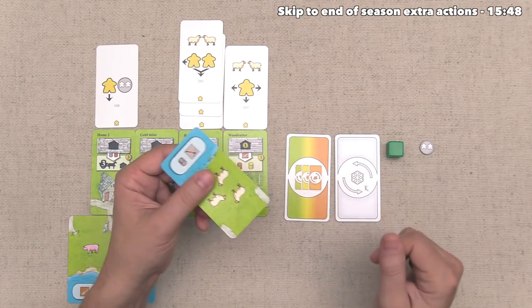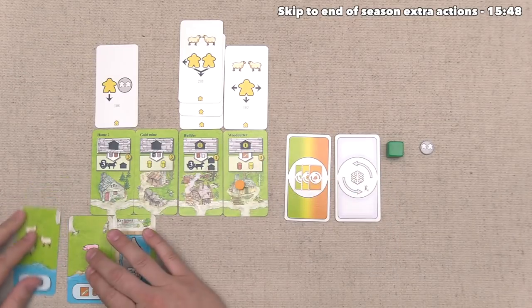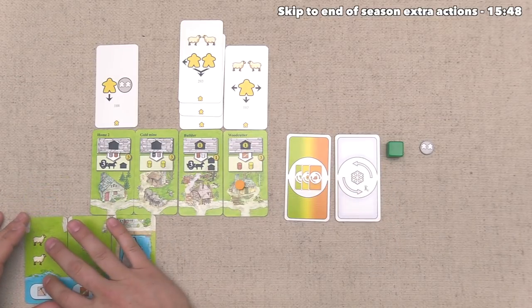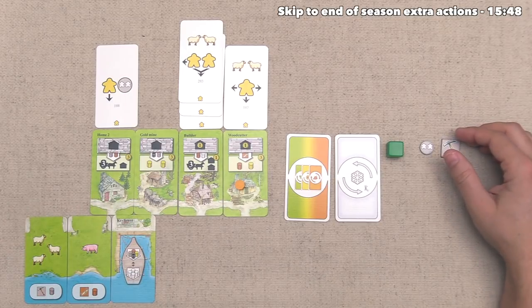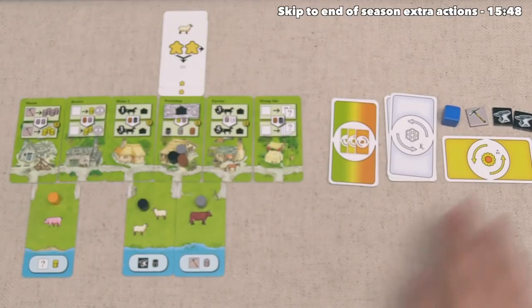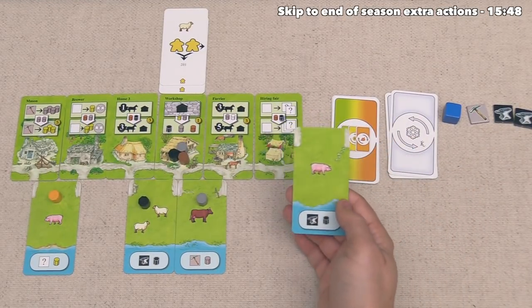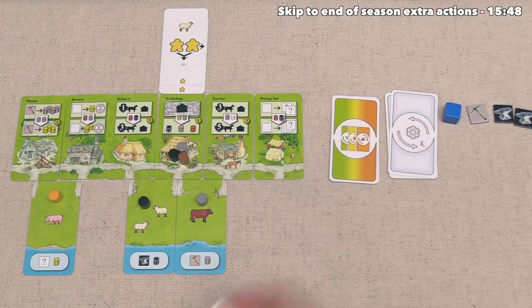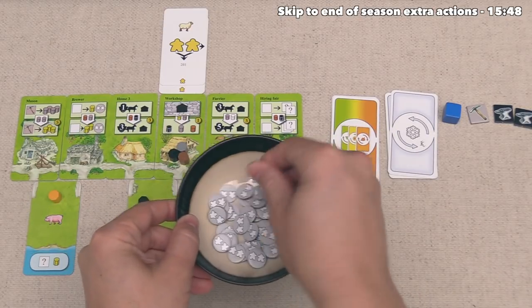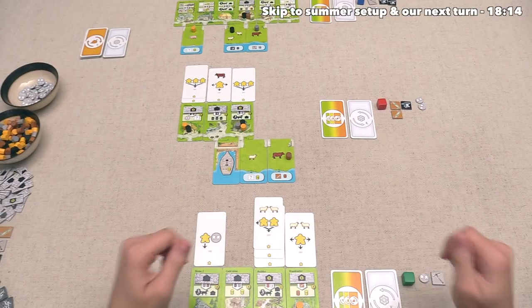Down here, the green player is taking their last turn of the season — they found three sheep and are just going to put it down as a field. That's going to get them one pickaxe skill token, and they will also get a stone. At the same time, the blue player got another pig. They don't really want to use this card — they've decided to discard it, and that's going to get them one keeble token. And with that, we've now reached the end of this season.